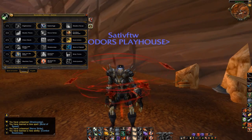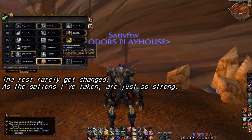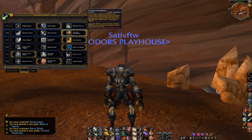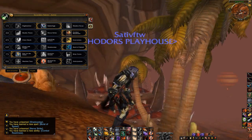Subterfuge, Elusiveness, Prey on the Weak, and Mark for Death never get swapped. I'm using these four talents 99% of the time, whereas Combat Readiness and Nerve Strike, Burst of Speed, and Shadow Step get swapped occasionally.